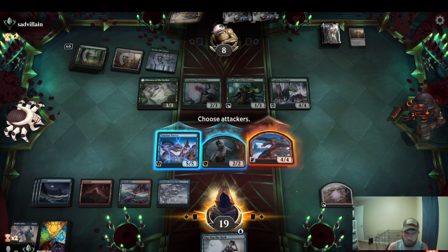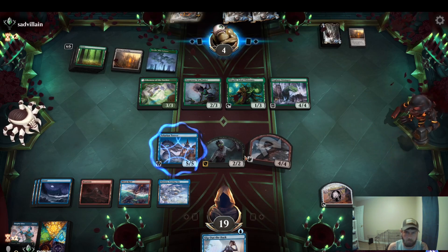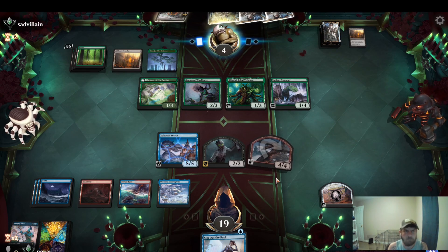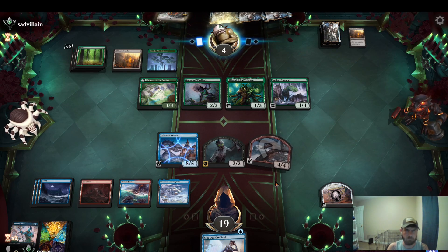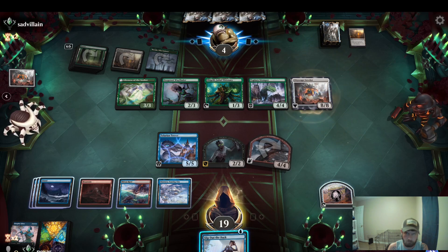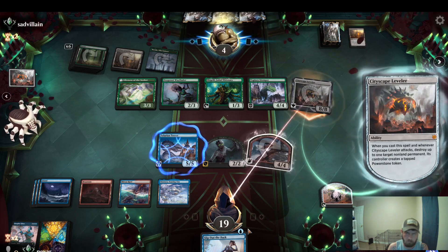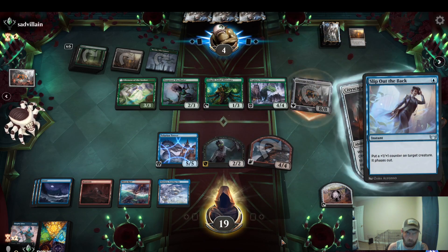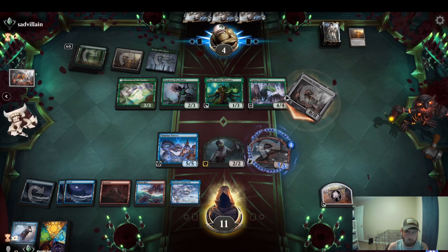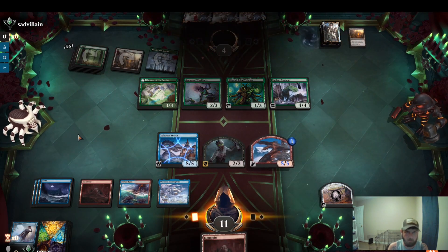They unearthed Seascape Leveler. Slip Out the Back — the Djinn token, should those win? Sure. We'll take it, put it at the back. No blocks, we'll take it. We took down a very interesting mono green ramp deck. Alright, match three.